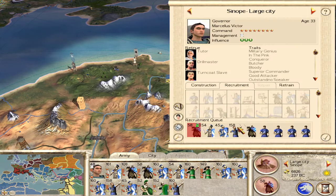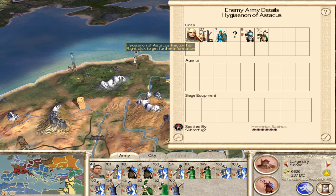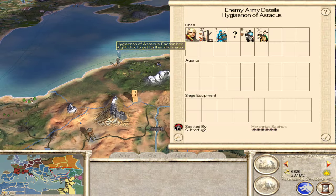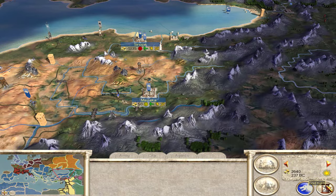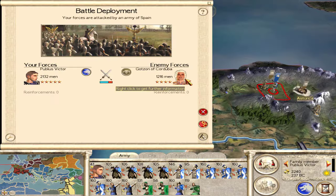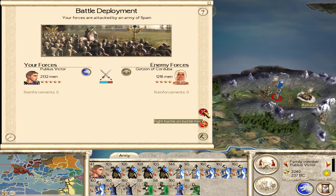I did retrain some of my units instead of just getting all peasants. I want to go after the faction heir of Pontus — before he spawns too many units in his bodyguard. Then we have Titus going after Tarsus. And we are being attacked by Spain's faction leader, so let's go ahead and take him out.